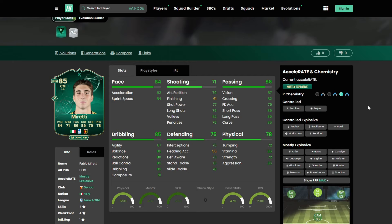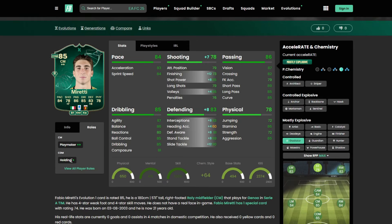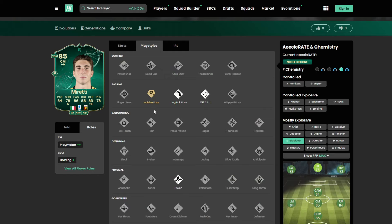Moretti is another great option from Serie A — he can play in box-to-box, playmaker, and holding roles. With a Shadow he looks great, an Anchor also works, and a Gladiator can come in clutch as well. Four star, four star — Playmaker Plus Plus as a CM, Fully Plus as a CDM. Play styles: Golden Decisive Pass, Long Ball Pass, and Tiki Taka.